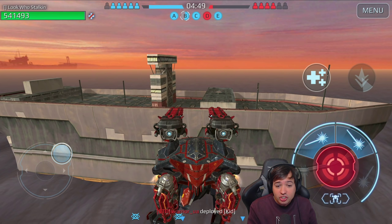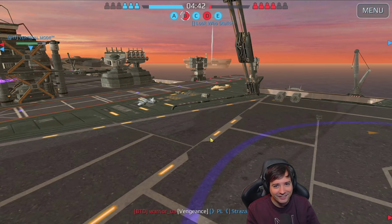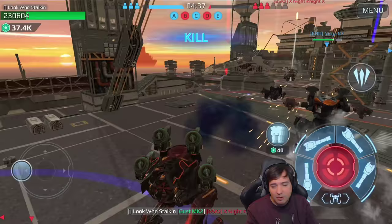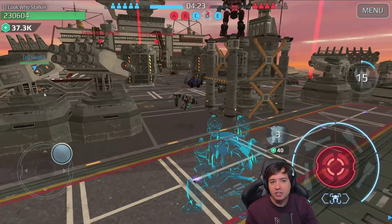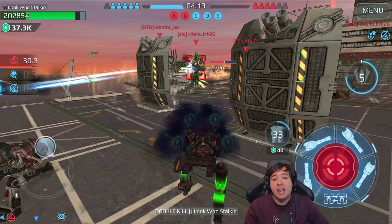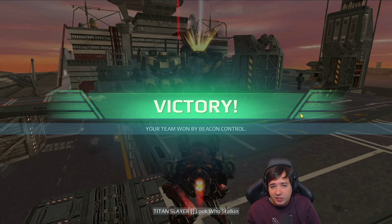If we ever have a test server again where the invisible wall is missing, then we could make it — we could stand on that ship. I think the ship is solid and we could stand on it, but we cannot do it on this regular live server right now because the invisible wall is active. In case you want to know what happens when a Titan falls into the water with full health — that's what happens: it dies immediately, because there is no Last Stand on the Titan. I'm hoping we'll never have Last Stand on the Titan and never have Phase Shift on it either.